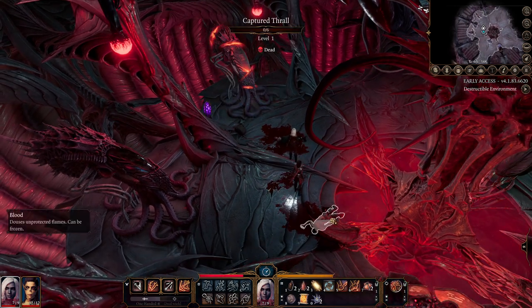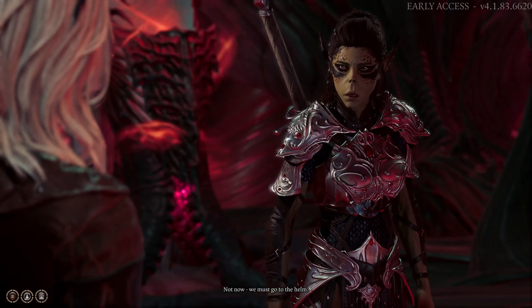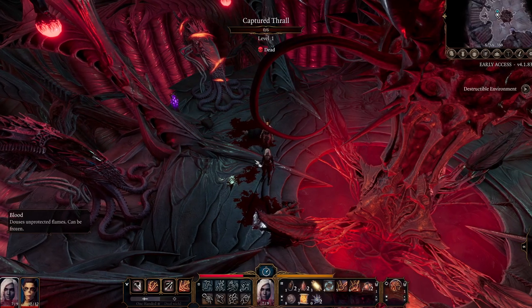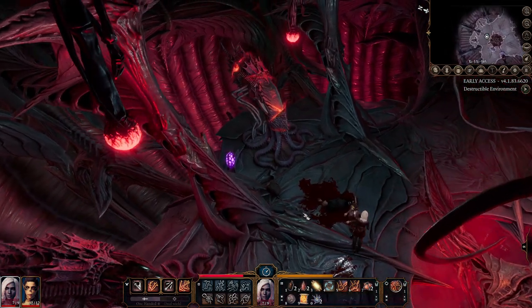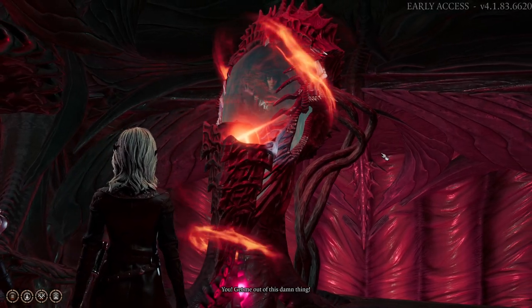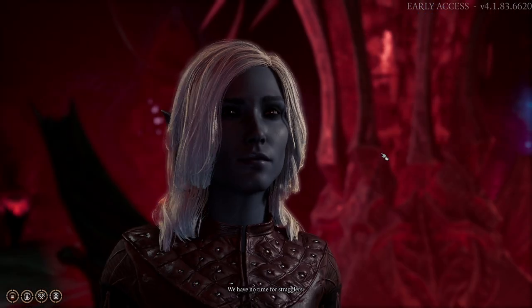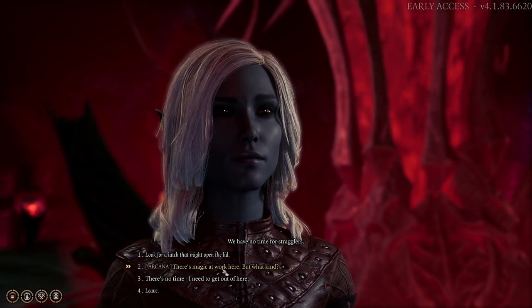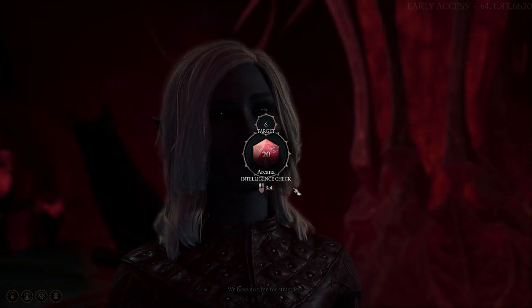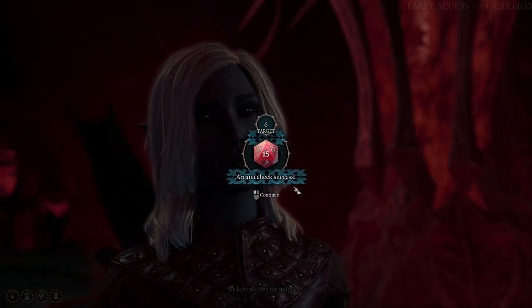We must go to the helm. Let's try to open this pod. Get me out of this damn thing! We have no time for stragglers. There's magic at work here, but what kind? We are rolling a dice. 15 - arcana check success! Perfect.